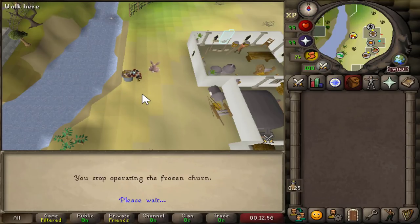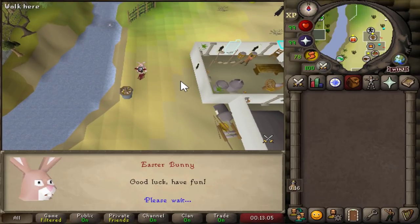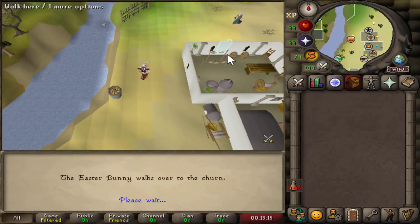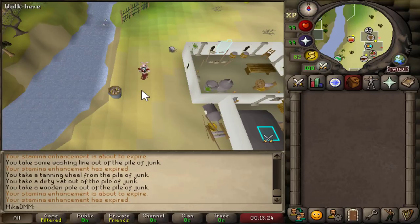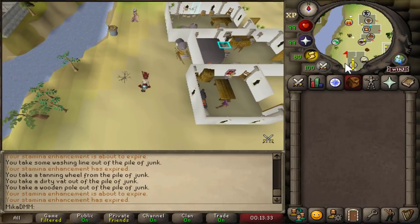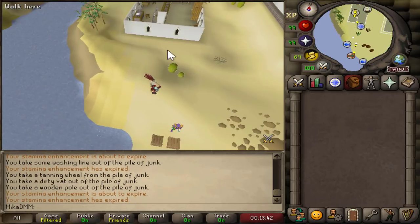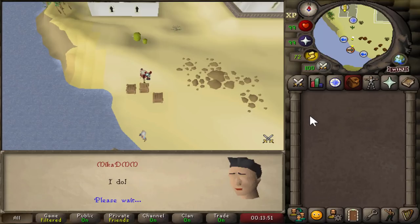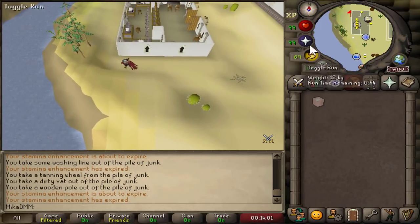Now we're going to operate it — just hold spacebar whilst you do that. I believe now I need to go speak to the crate again. After operating it, we now have to speak to the crate located just south of the bank. So once again, let's speak to the suspicious crate and hold our spacebar. We should be receiving an item here, and there is the cooler. We're going to take this cooler back towards the bunny.